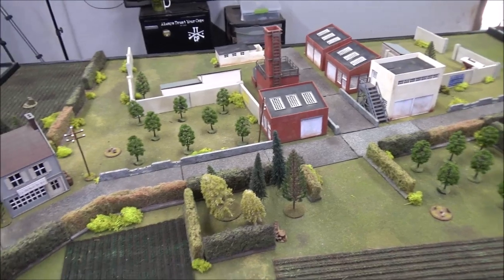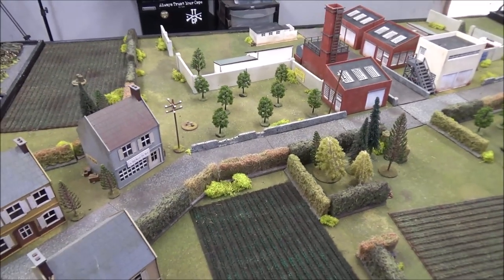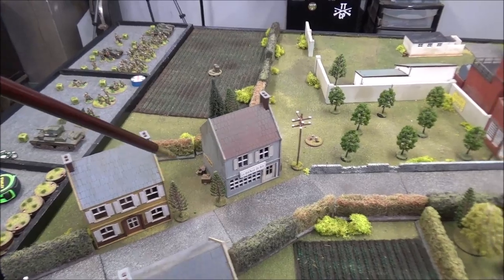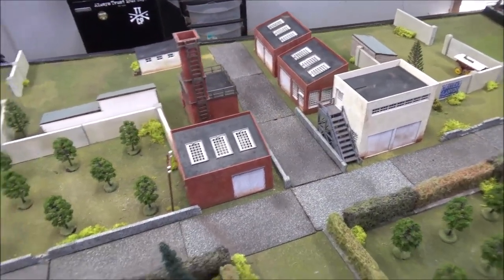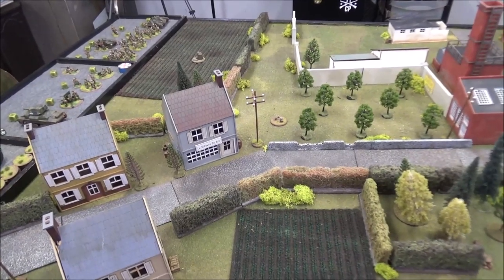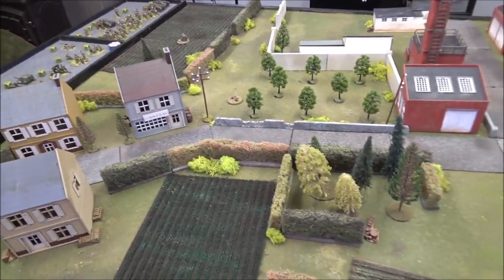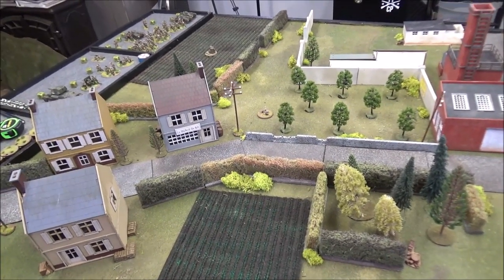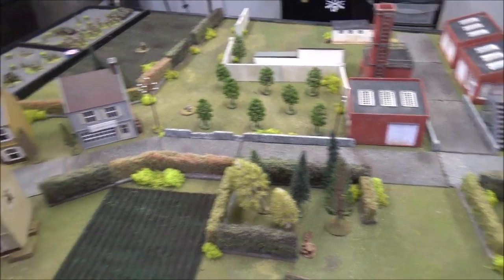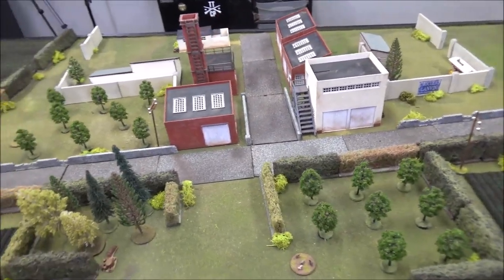There are plans, machine parts, and special machining equipment hidden here. Both sides are trying to capture it. The two houses and two parts of the factory are locations where plans could be found. The way it works: a squad or officer must be in the building and do nothing else that turn except search. So instead of shooting or moving, you say 'I'm going to search for the plans.'